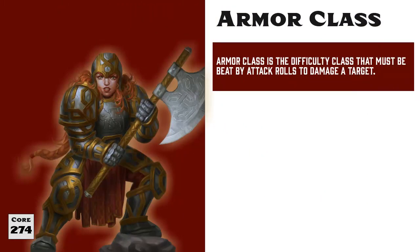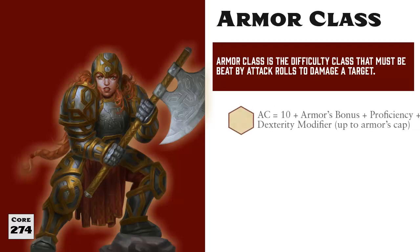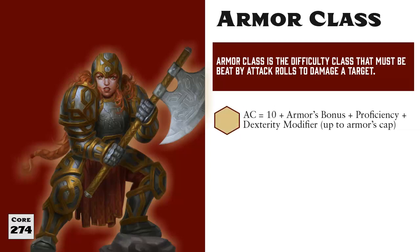Armor in Pathfinder is pretty straightforward, especially if you're familiar with other D20 RPGs. All creatures have an armor class, which is the DC that must be met or surpassed by an attack roll in order to deal damage to them. The base calculation for armor class is 10, plus the armor's AC bonus, plus your proficiency bonus, plus your dexterity modifier up to the armor's limit. This total can be further modified by special circumstances, but this is the base armor class calculation.